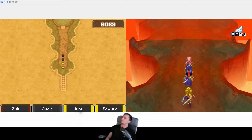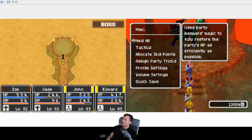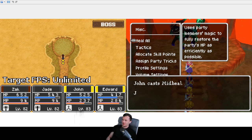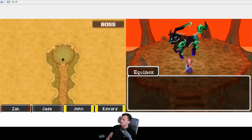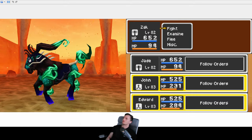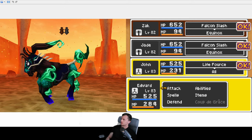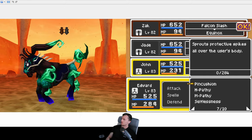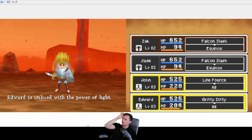Let's see this boss. The final boss of one of the hardest grottos is... it's Equinox. We're not going to have any trouble at all here. I don't know why that mechanic exists — it seemed fairly common that you just get very low level grotto bosses at the end of very high level grottos.